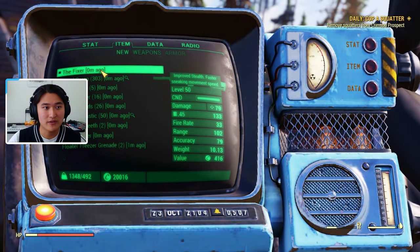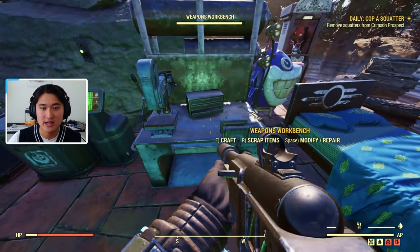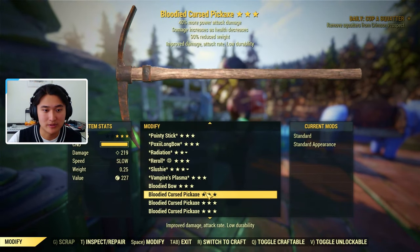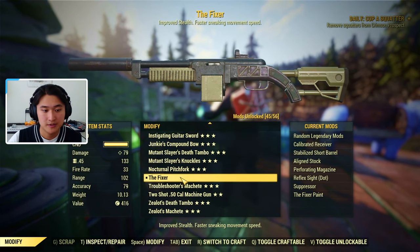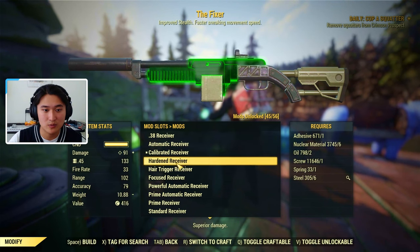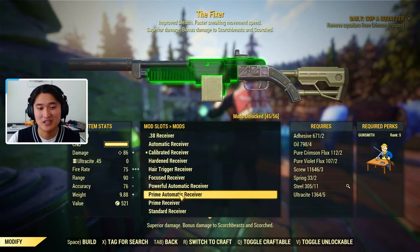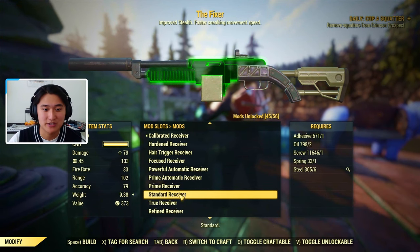It shoots .45 ammo at the base. I'm not sure if any receivers actually change that, but we can look at the attachments. If you go to modify, you can craft the legendary mods on here. On the receiver, we go for a prime automatic receiver — this is going to be the most popular, same reasoning as for the Handmade. It's automatic so you have better DPS, and it's prime so you get extra damage. That's going to be the best one.